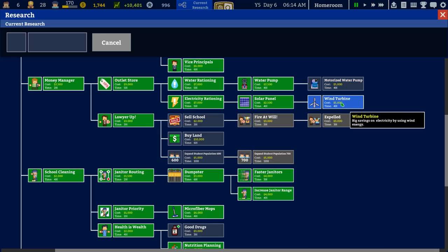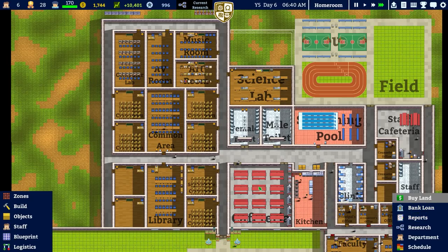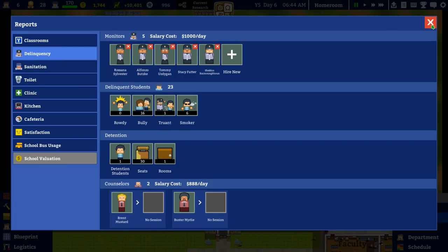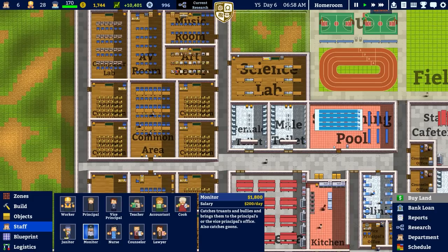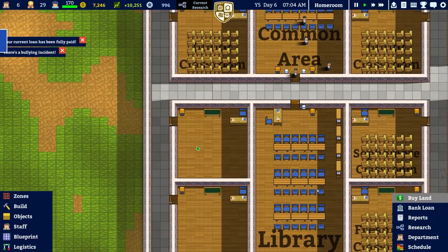There's a grant for motorized water pump and wind turbine — could be something. I'll think about buying land for ten grand. Realistically, to build these classrooms and pay back the bank loan — let me double check — delinquency: everybody is in counseling when they can be. I might hire another monitor as that would be of some benefit. Over to the bank loan — paying the lot back. The bank loan is fully paid back.